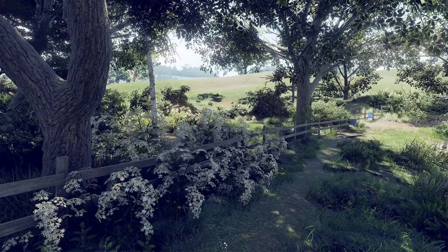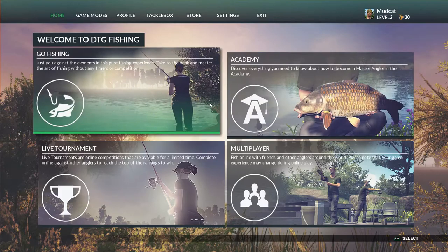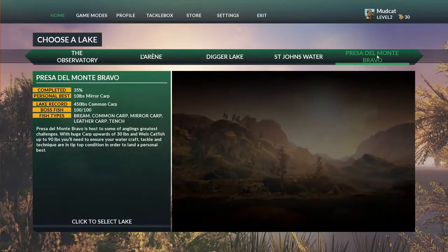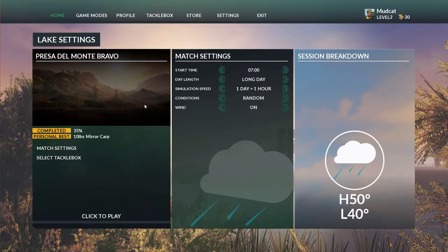Let's go check out the last lake, which is on the Canary Islands — part of Spain. Presa del Monte Bravo — hopefully I got that right. Let's check out some weather: we've got heavy rain. Let's check out the weather features. There's also a day-night cycle in here as well, but I don't really want to sit here the whole time for your preview — we'll check that out after we look at this lake.